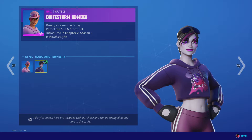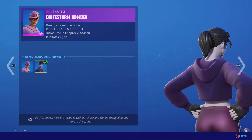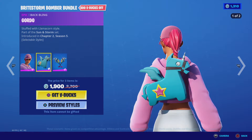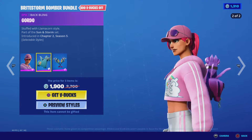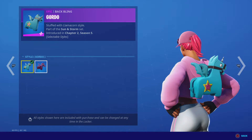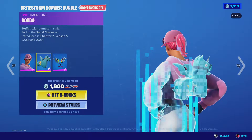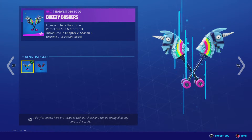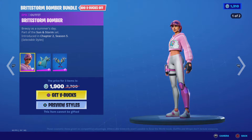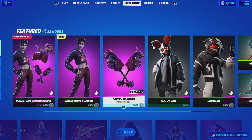Bright Storm Bomber — this thing actually has styles, that's pretty cool. It has two styles: Stormy and Corn. Breezy Bashers is another style. Overall this is a pretty good skin, I would say like a seven.